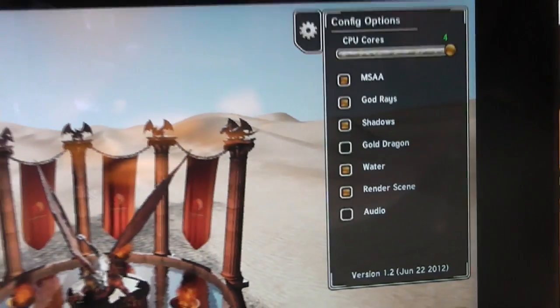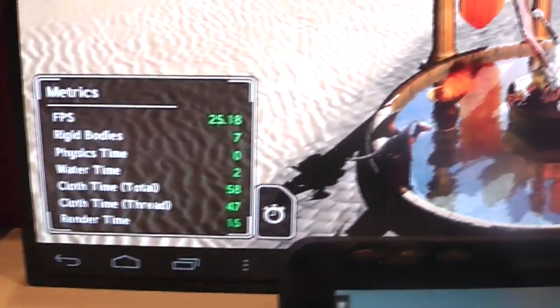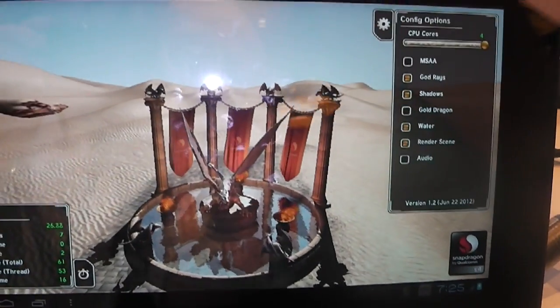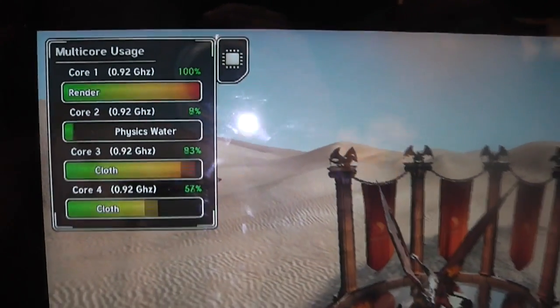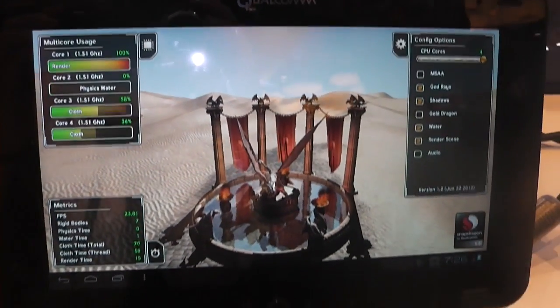One of the other purposes of this demo is basically to display the benefit of the quad-core CPU. We have a cloth sim going on — you can see it on the banners or tapestries in the background. We've exaggerated the cloth sim quite a bit to make it super expensive. As you can see, we're running across four cores right now at about 25–26 frames a second. When I knock it down to one CPU core, you get the frame rate more than halved, which displays the benefit of having four cores available for processing.